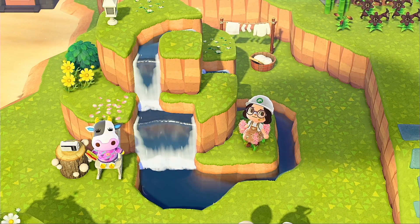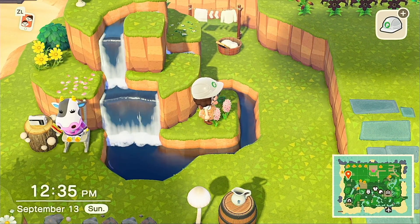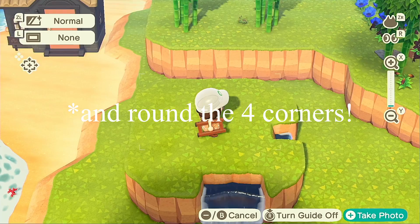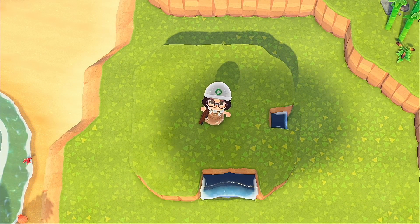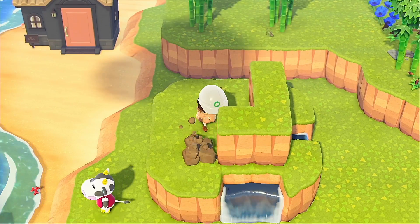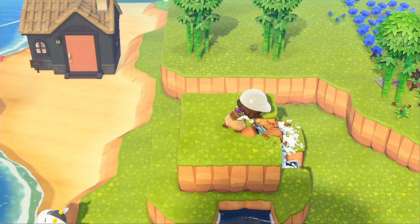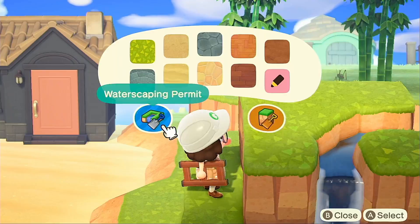Next up, this is an actual tutorial — you're welcome. I like to call this the wrench waterfall because it kind of looks like the head of a wrench. Start by making a five by five area, then put waterfalls like this: a thick one at the front and a little skinny one towards the back. Next, add a three by three area smack dab in the middle.